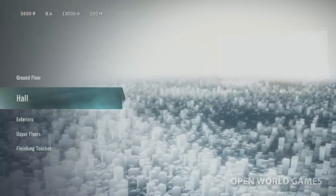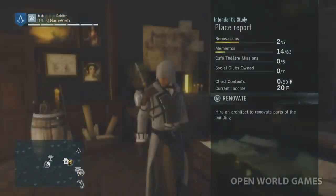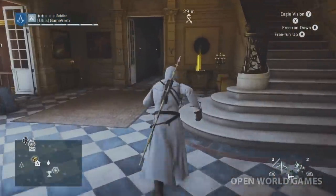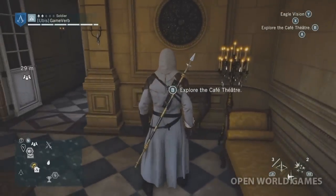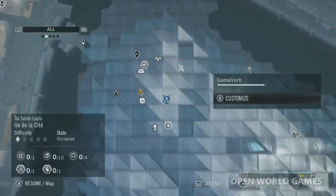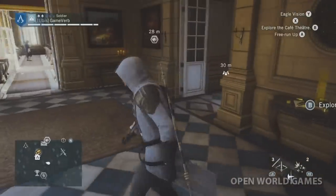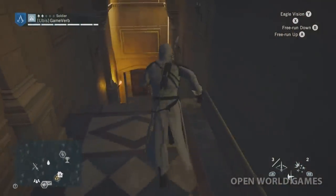A new room is available — sweet, let's check it out. Let's start on the lower level and roam around. Let's look at the map — can we go to the interior view? I haven't even explored this area yet — this is cool.